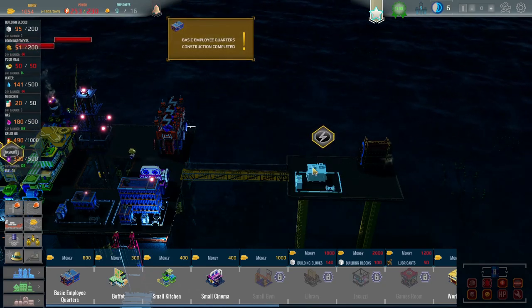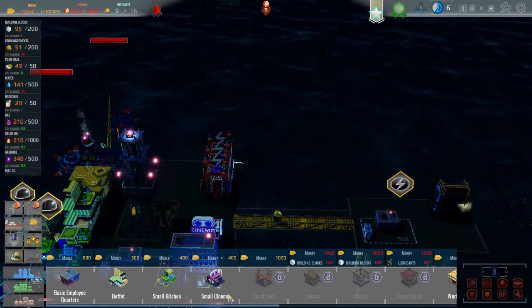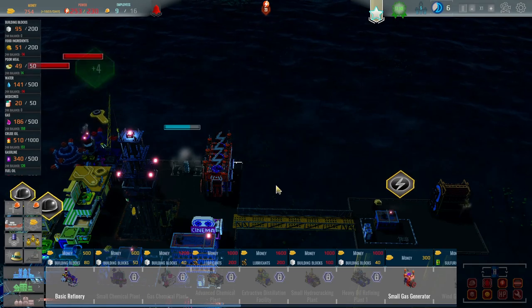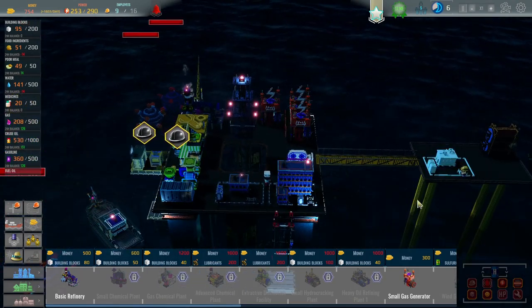I'm not too sure. That's going to up the reputation. Oh, that doesn't have power because we need another generator. So let's go small generator — we'll go there with that one. Get that one down. That should provide us with enough power. There we go. They're not upset either at the proximity of that.